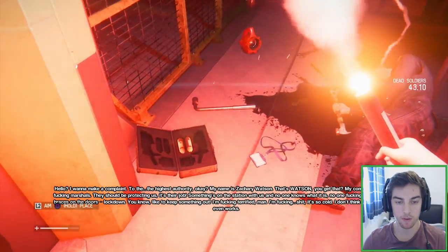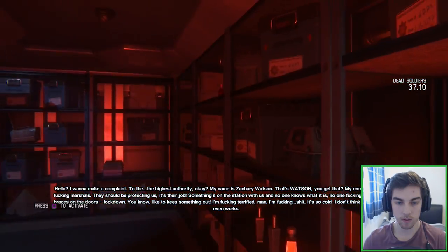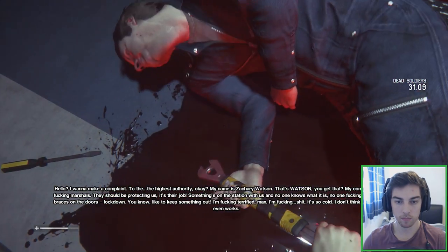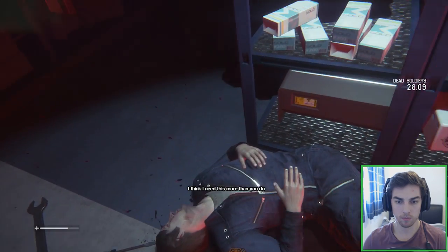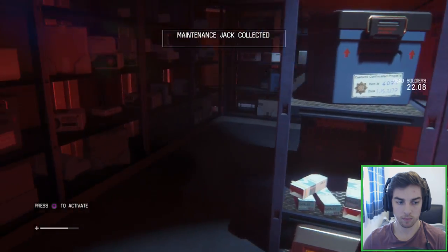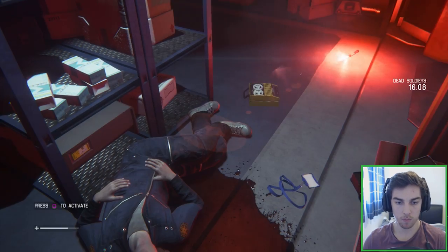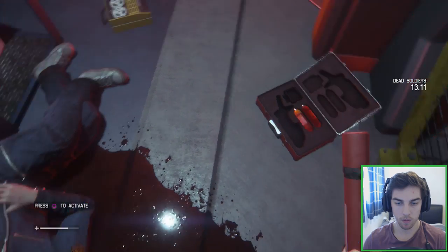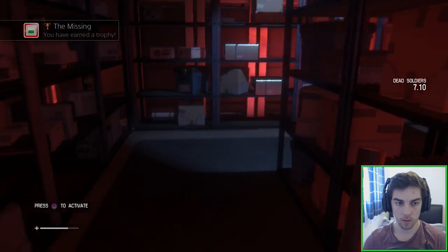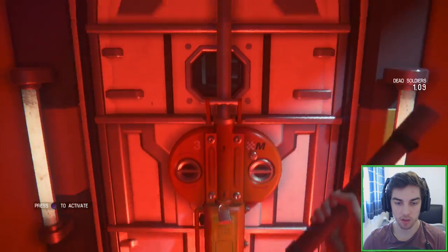Audio log playing: 'Hello, I want to make a complaint to the highest authority. My name is Zachary Watson. My complaint is this — the fucking marshals. Something's on this station with us and no one knows what it is. No one fucking knows. They put braces on the doors. Lockdown. I'm fucking terrified, man. It's so cold.' The maintenance jack is used to open these doors. Pull L2, turn it left.